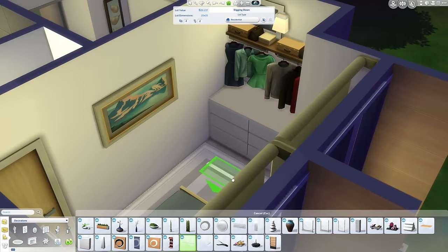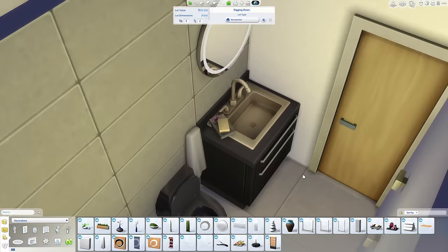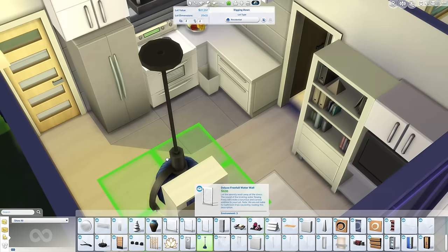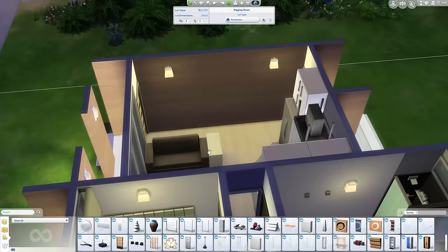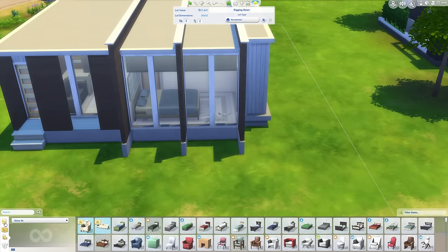I have to keep putting that TV back because something really annoying about move objects is when something is clipping into a wall — if you change the wall paint, items that are clipped into the wall just disappear and get sold. I used one item from Spa Day, and I was like, well if I'm using one item I might as well use some more. So I've gone around and added a bunch more stuff from Spa Day. This house does require base game and the Spa Day game pack — it's got some very nice items in it and the actual spas are pretty cool. If you're on the fence about buying it, go for it.